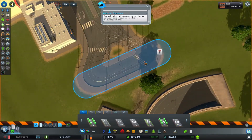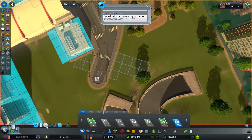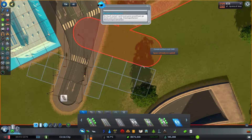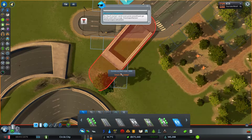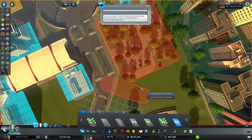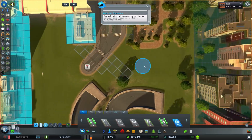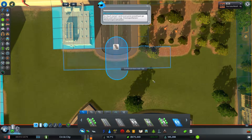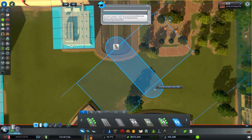A park — so how do I solve that? I basically need a structure out here that won't interfere with the park. Stupid park — why did I put you there? I can make another road there.